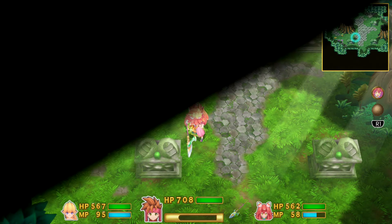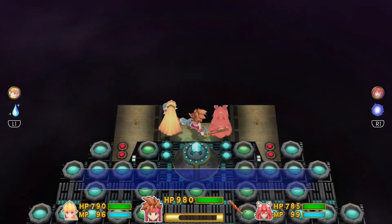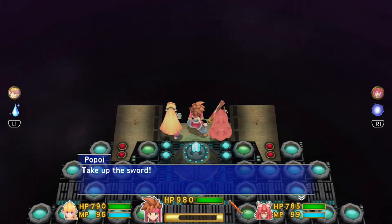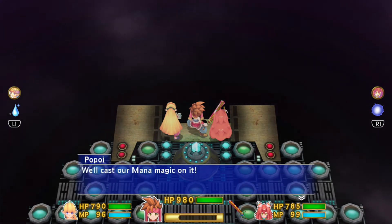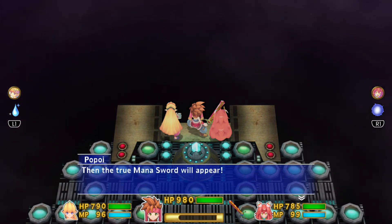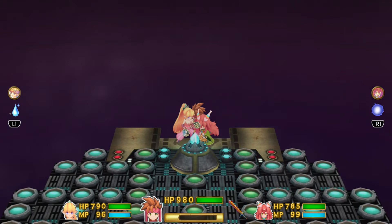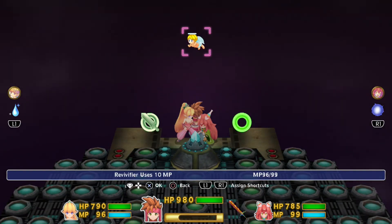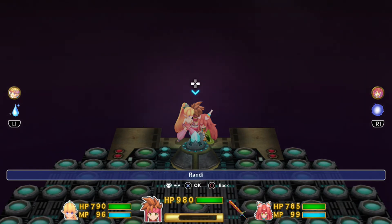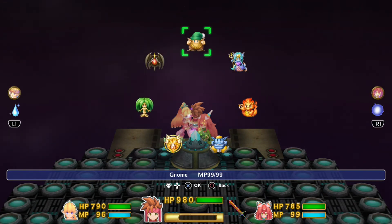Your last weapon upgrade will actually happen here against the Mana Beast. When Mana Magic has been unlocked after defeating Thanatos, casting both Mana Magics onto the sword will unlock the Mana Sword, which is the level 9 sword. Since you'll need all other weapons at level 9, this will be the last one you get before earning the all weapons at level 9 trophy.